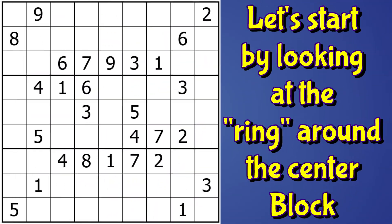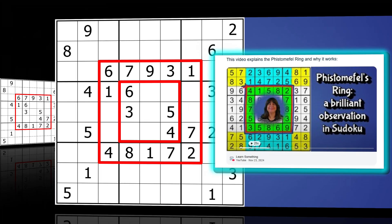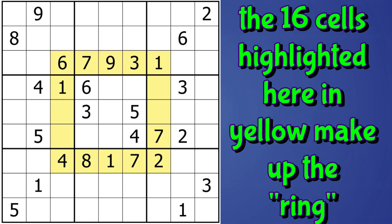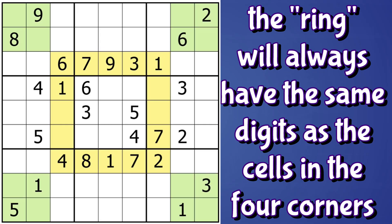Here's the puzzle and first let's have a look at this beautiful ring — Fistimophil's ring. I have a video on why that works, but in short, the 16 squares surrounding the center 3x3 square — let me highlight that in yellow — that's the ring. That will always have the same digits as the four cells in the four corners. Let me highlight those in green.